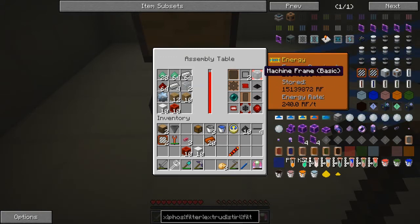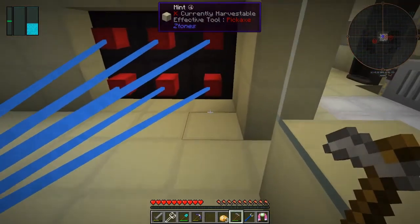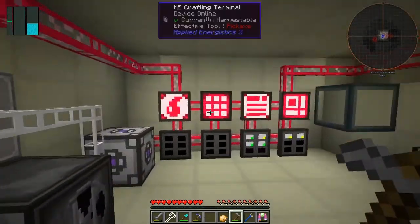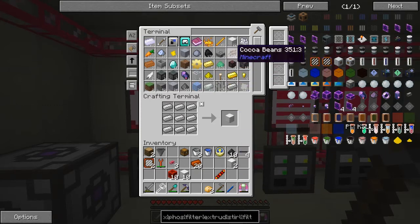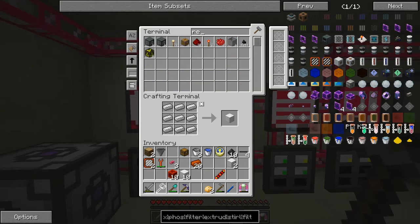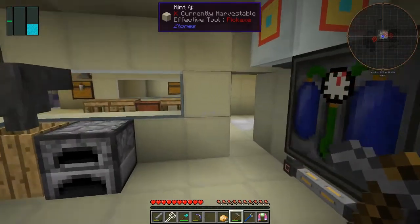I'm going to let this finish because we do need the machine frame for other things, even though it's a pain waiting a long time for this to come up. I also want some nodes and transfer nodes as well — let me prepare that. I need at least two — that's two more blocks of redstone and two more blocks of iron. Lots of blocks of things, isn't it.